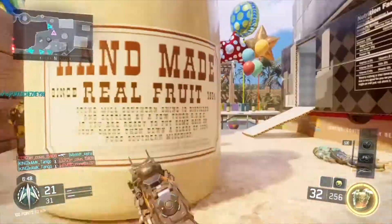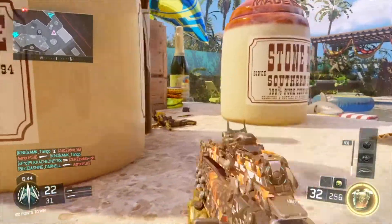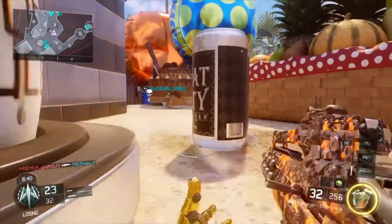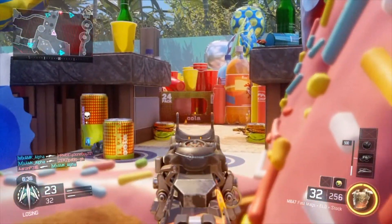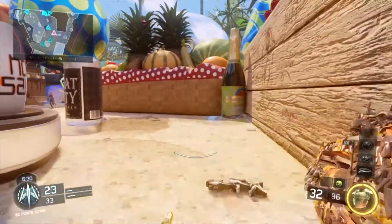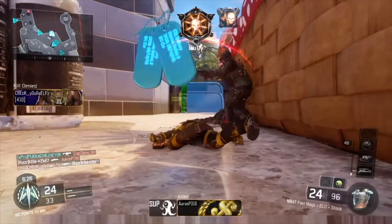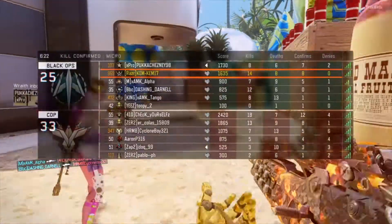I like to drop a chem strike on the enemy team so they know I just destroyed them. That was probably my favorite part of Ghost pubs. I know a lot of people give Ghost hate, but I loved pub stomping in that game just for that aspect — the enemy team knows they just got chem-struck. Hopefully they get rid of that annoying yellow hazy tint after the chem strike drops though, because you can't see a thing. But I'm really excited for this.